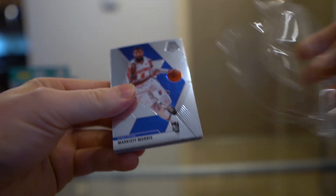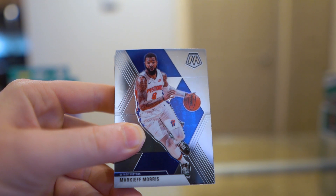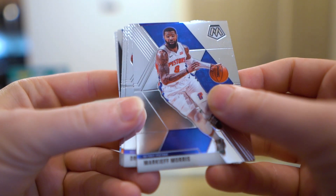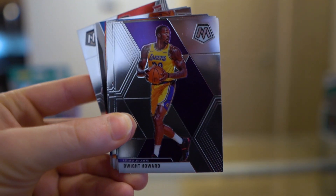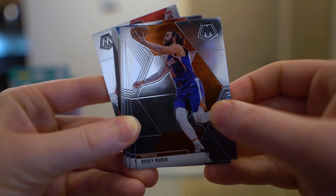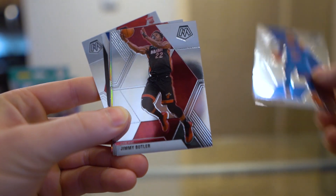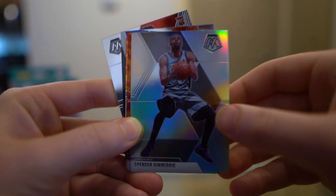Getting straight to these — 20 cards per pack. These have the exclusive reactive orange prisms and obviously your chance at rookie variations, which will be right behind your first stack of base cards. It's kind of hard to tell it's a variation if you haven't seen the regular card. Starting with Marquise Morris, Draymond, Dwight Howard, Derrick White, Ricky Rubio, Grayson Allen, Steven Adams, Jimmy Butler, Larry Nance, and then our first silver — Spencer Dinwiddie.